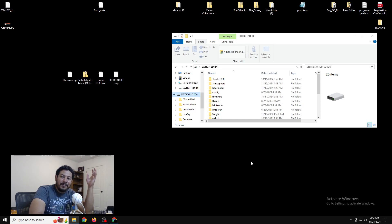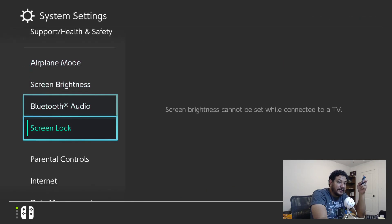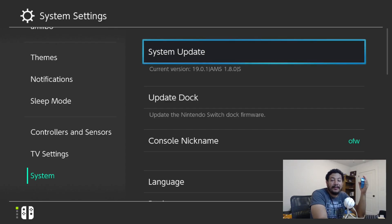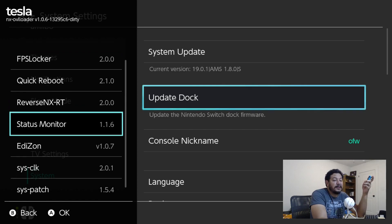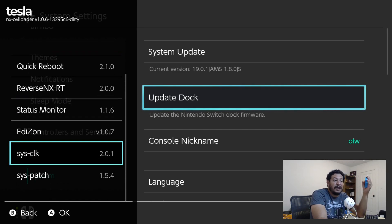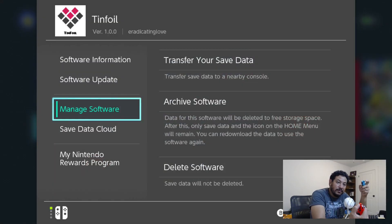I'm going to go ahead and add all the other sys modules and meet you on the Switch. Here on the Switch, before I start testing things out I'd like to quickly show that I am on the latest Switch firmware which is right now 19.0.1 and the latest Atmosphere pre-release which is 1.8.0. My pack seems to be working just fine because I'm able to access my Tesla menu, and I'm also using FPS Locker, Reverse NX, Status Monitor, EdiZon, and sys-clk - I'll be showing those on a separate video. I decided to make this video dedicated to Tinfoil.